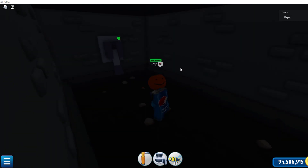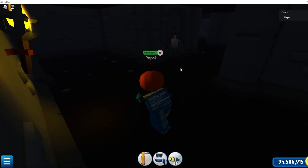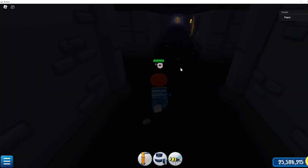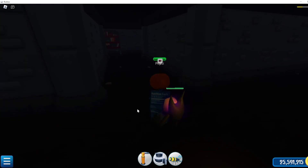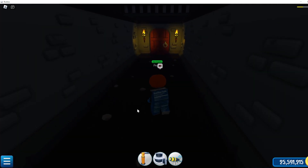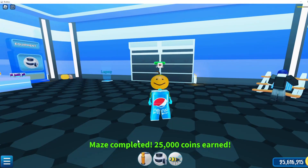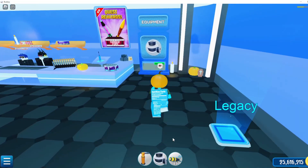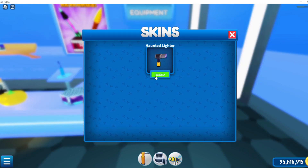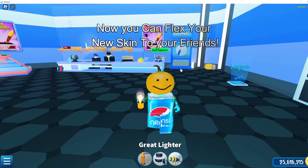The gate just opened, so go straight. Left, right, left, right. Look left, go straight and turn right. Left, left — and victory! You have found the gate. You just got 25,000 coins. Now you can flex your new skin to your friends.